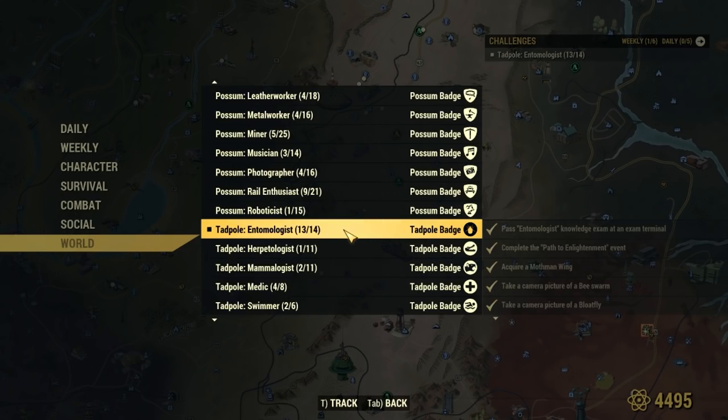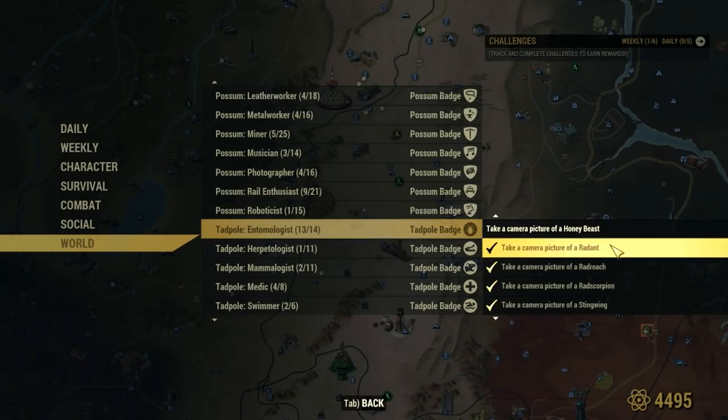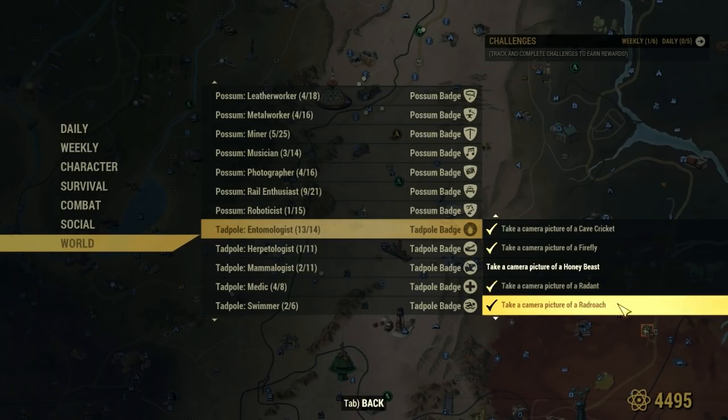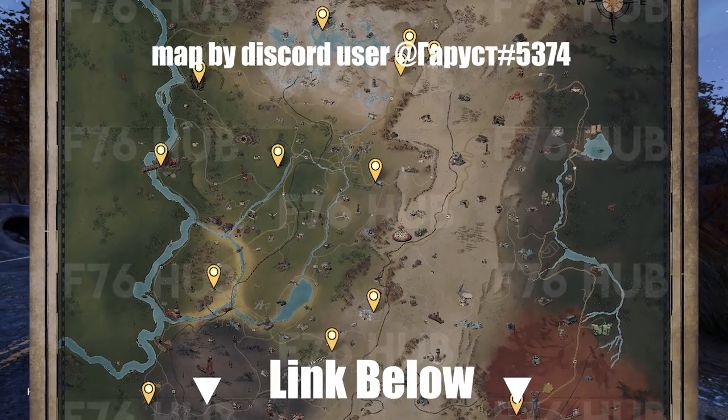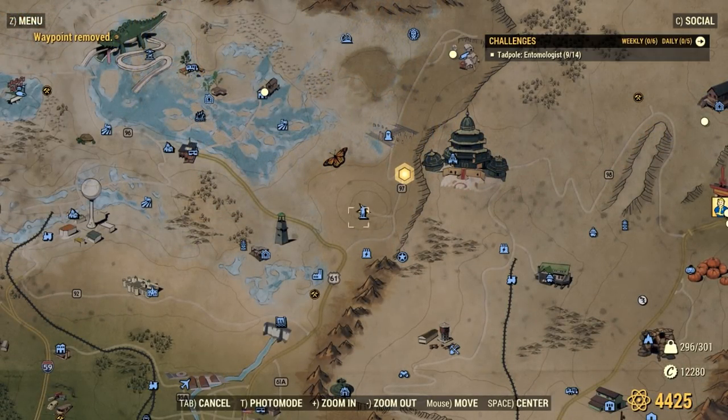Obtaining this badge is pretty tricky. You need to actually find a lootable Mothman for a torn wing, and we need a camera to take shots of all these bugs, which can't happen until you find one of the ProSnap Deluxe cameras off of a tourist body. I've linked a helpful video for you, and a map of spots that can be found in the description.